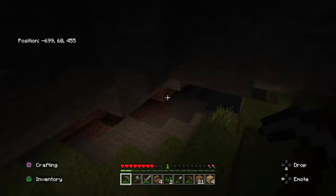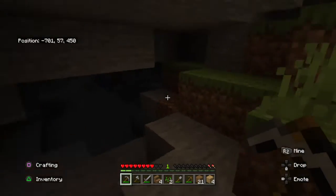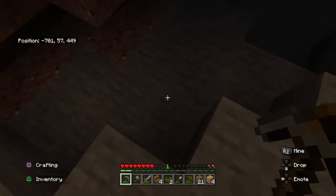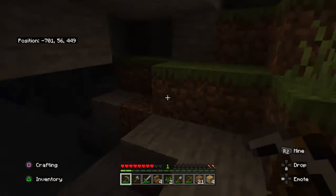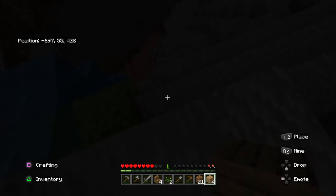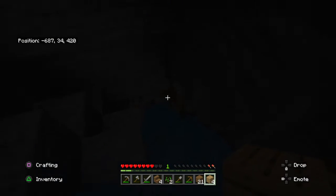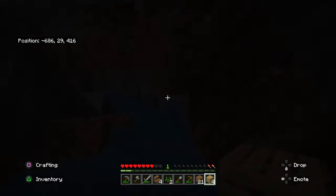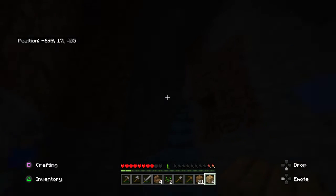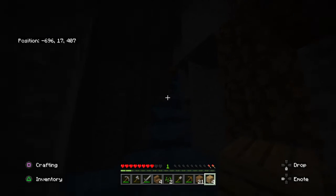I think it is — okay, I might have to bring some glow lichen with me. You can't even collect glow lichen, so I just broke something that could actually help me. I have no clue where this is taking me. I saw flashing lights — where the heck am I?